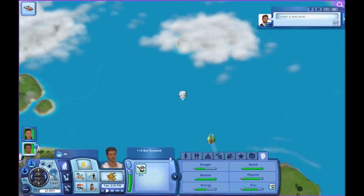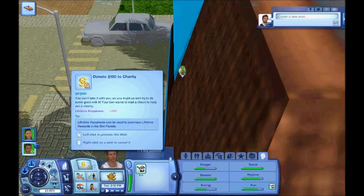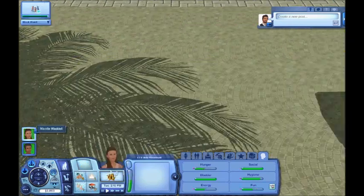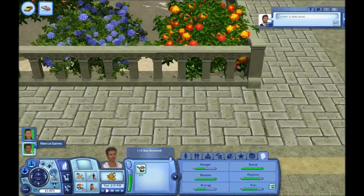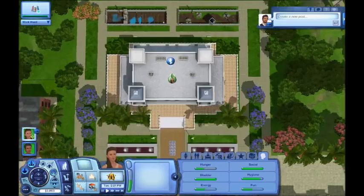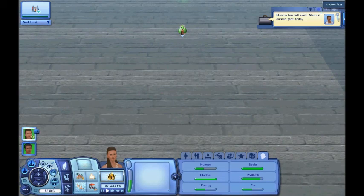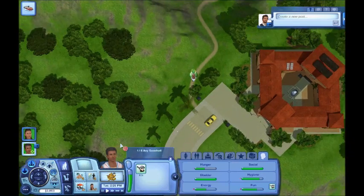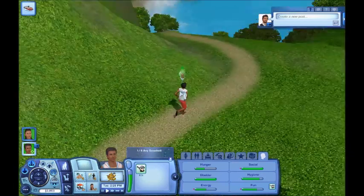Alright guys, we're back. Marcus just got off from work. While at work, both him and Nicole wanted to buy a pool bar, so I went ahead and gave them that. They should be able to afford that pretty soon — I think it's only $4,000. Marcus earned $215 at work, and he's going to Davy Jones' Locker.